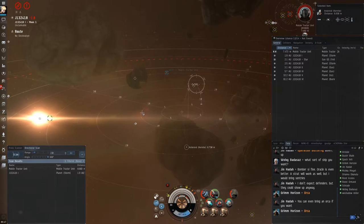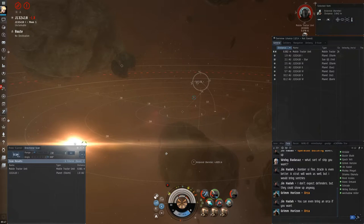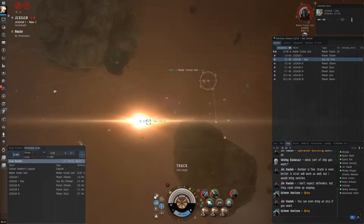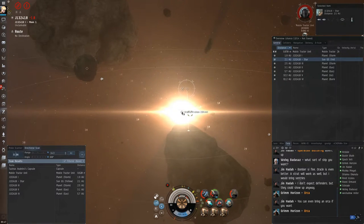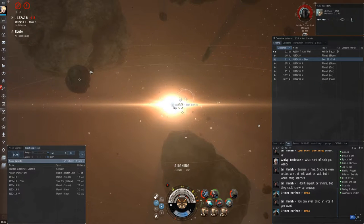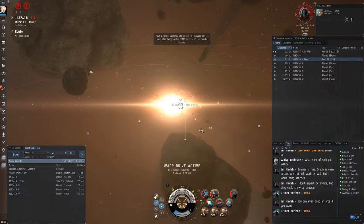The structure is the biggest part of the mobile tractor unit. I noticed the pod on scan, so I'm tweaking my D-Scan to try and figure out exactly where it's at. I narrow it down by range and angle to the sun. I'm thinking: should I warp to the sun and get the pod? I finally decide yeah, I'll give it a shot — I can always come back for the MTU. It's just an MTU anyway.